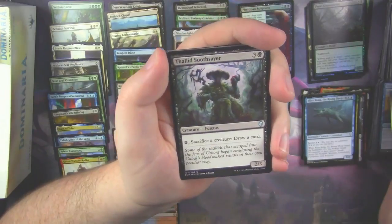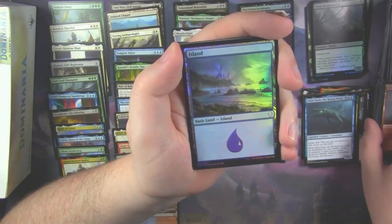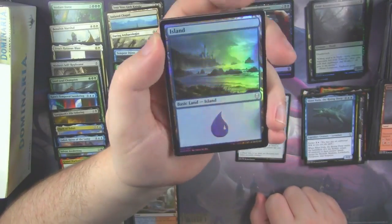Spore Swarm. Valduk Soothsayer. Memorial to War. Another legendary. And a foil Island though — that's pretty sweet looking.